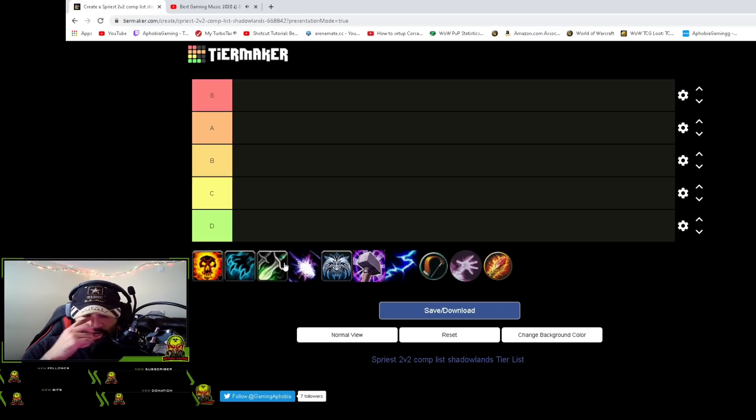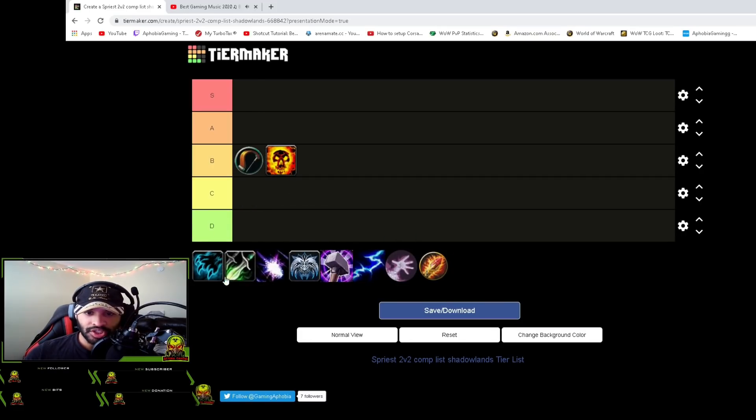The first thing we're going to start with is our B-tier. There's no real C or D tier comps in what I'm covering, but B-tier comps are good — they're just lacking something that makes them excel at higher ratings, or certain comps just destroy them and there are a lot of those on the ladder. Starting out, we have the Hunter and Shadow Priest — Scatter Play. Scatter Play is in B-tier because it has a massive amount of CC: traps, silences, mind bombs, stuns.